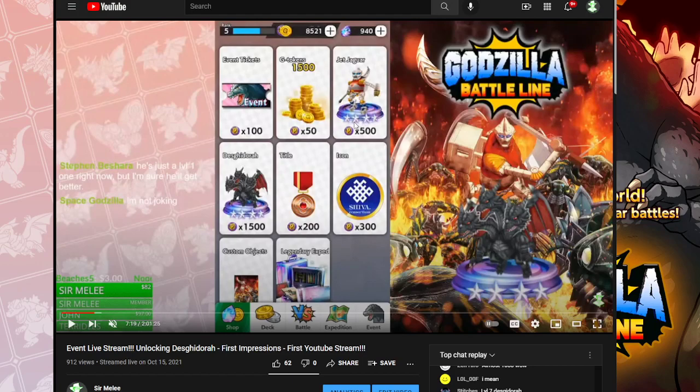Second, for 500 event points you can get Jet Jaguar. This is relatively cheap for a 4-star unit and easy to get — only a few missions to grind. So I think the first two things you should absolutely be buying are Desgadora and Jet Jaguar.